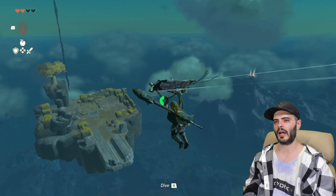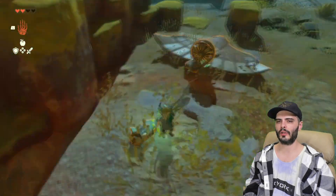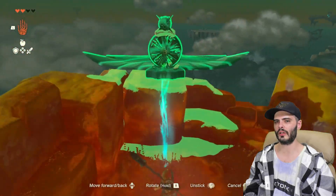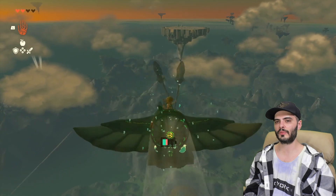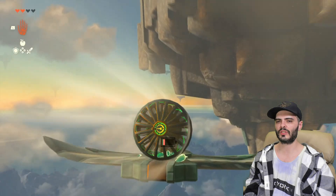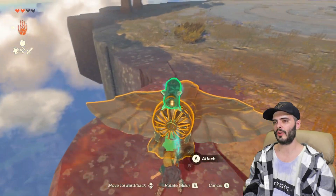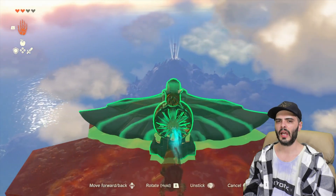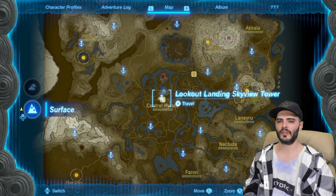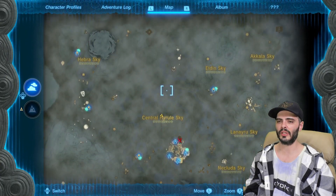Use this tower and glide to the nearby island with ruins and a launch pad. Build a glider with a fan and a rocket and place it on a green rock facing south towards the floating construct arena. Save, because this next flight's pretty tight — you may need a rocket boost to land it. Fly to the arena and land on one of the southeastern edges. Build the same glider again with fan and rocket, face it southeast, and glide to the Mount Lanayru Skyview Tower. Congratulations, you've unlocked all the Skyview Towers! Thanks for watching — subscribe because there's more coming.